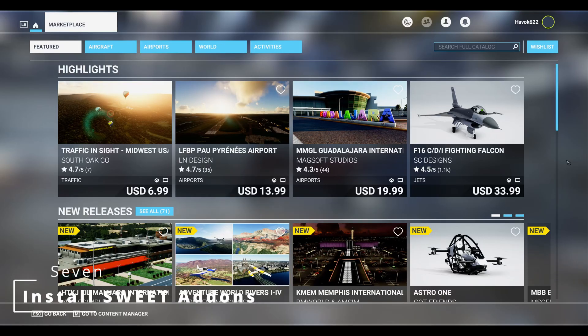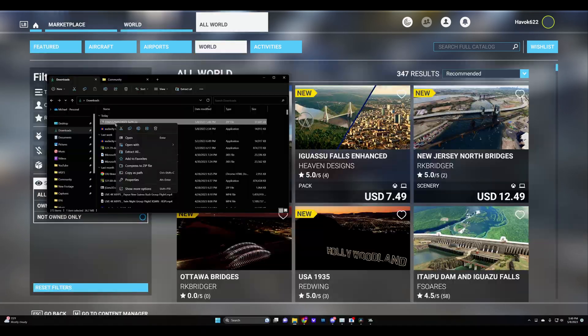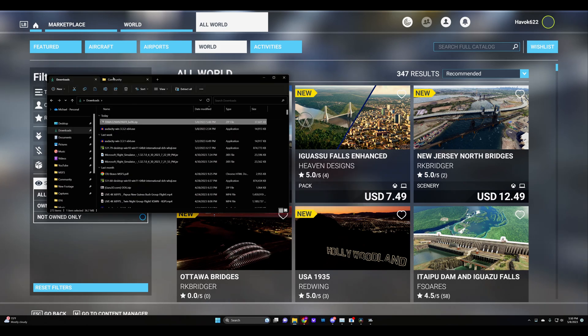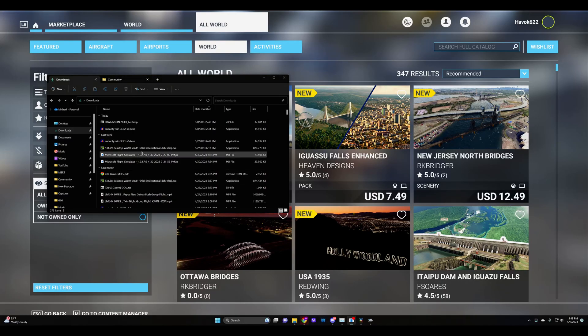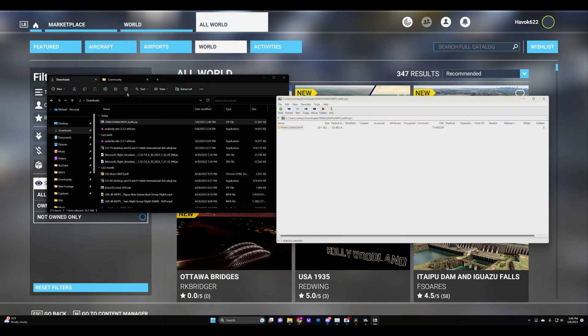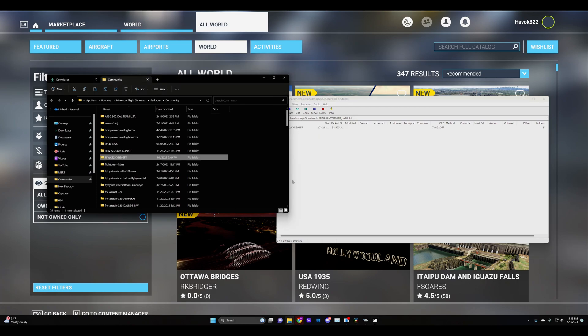Now let's talk about how to actually install add-ons into your community folder. First, locate the zip file you downloaded. If you're using the default Windows unzipper, unzip the file being sure not to bury the main folder under another one. But if you prefer, try using a third-party program like 7-Zip to speed things up — just drag and drop the folder from 7-Zip into your community folder, fire up the sim, and you'll be soaring through the skies with your new mods in no time.